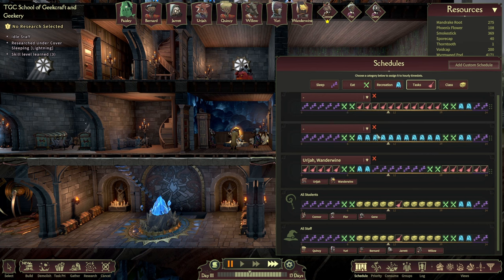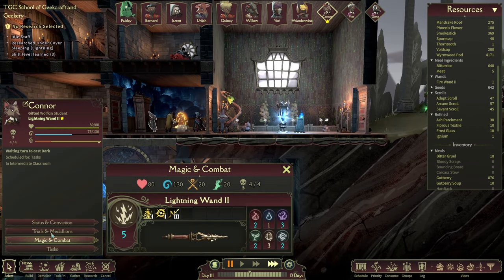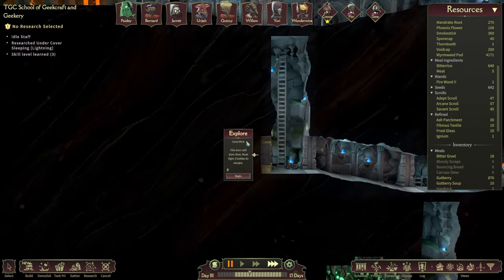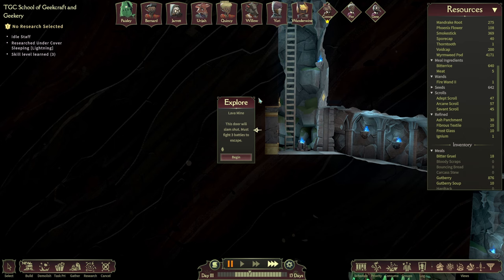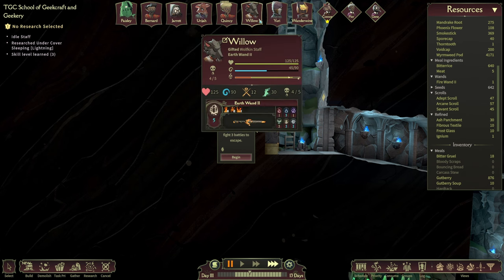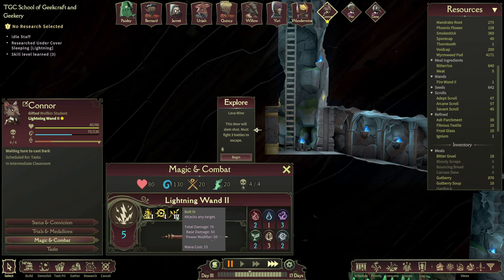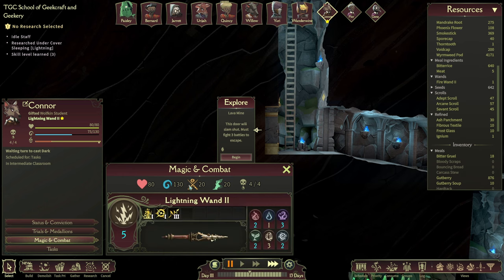Okay, scheduling — let's put Connor onto a task-based thing. There's no point doing any more teaching because you're not going to learn anything. What do you get if you complete that medallion? You move faster indoors — I suppose that's quite handy. Is it worth having a go at this? Is it worth taking the lava mine on with Connor on the back row so you can take out the Burrower of Lava? I assume that's going to be at the end of the lava mine. Put Connor at the back, try and protect Connor as best we can, have Willow and Jarret up at the front with earth armor.